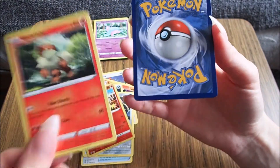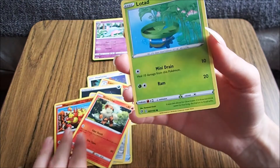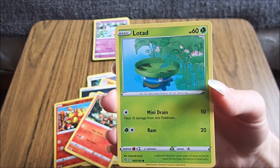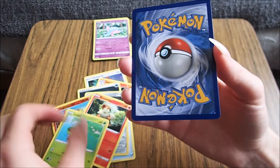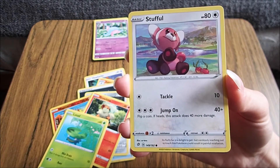Goal. We don't have the evolved version of that though. What's that called? I can't remember. Lotad. Lotad. We've got that. Lotad — it evolves into Lotad. Got him. Stuffle! Yeah, we've got Stuffle. Stuffle!